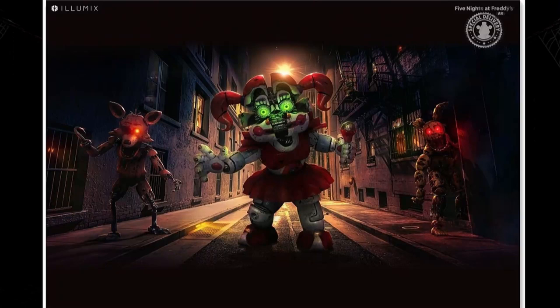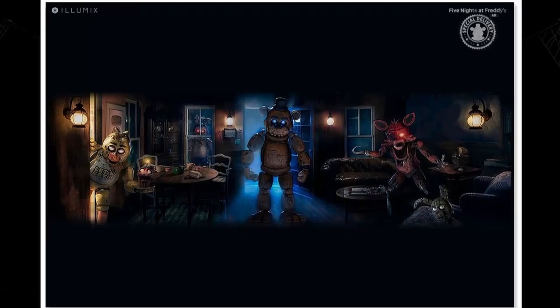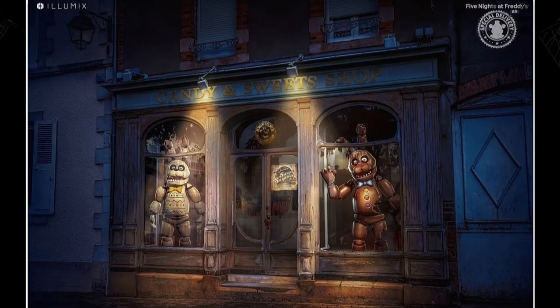You have the first ever teaser for the game, and then they also have the cabin teaser, and then they also have the Chocolate Bonnie and Easter Bonnie skin teaser. I don't know what their obsession is with Chocolate Bonnie, by the way. The first collection was entirely about him, and now they're just selling that teaser for some reason — not any of the other teasers for the skins, like Mangle or Torchica and Frostbear.